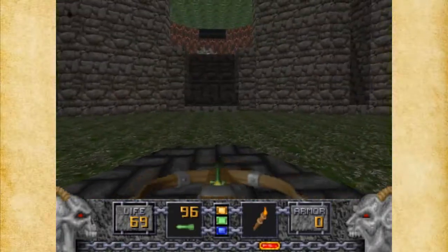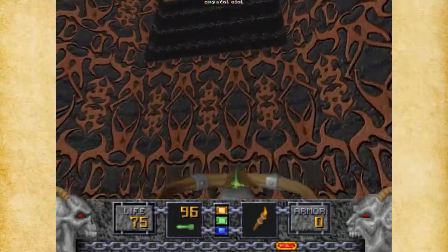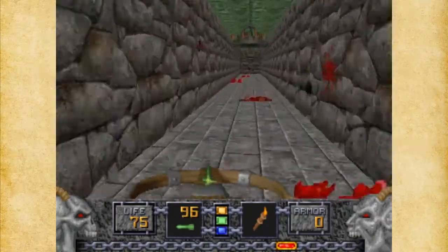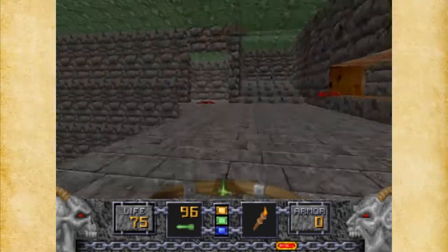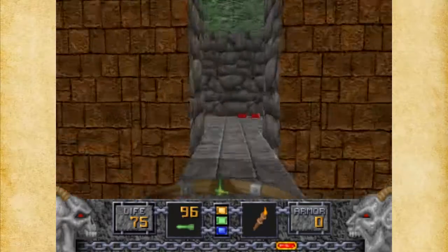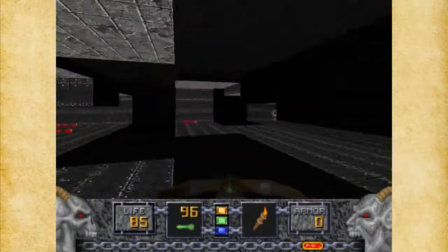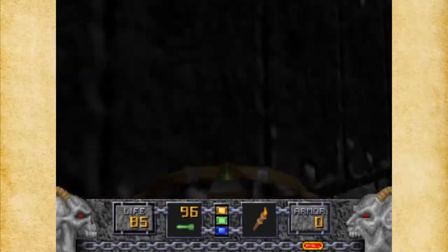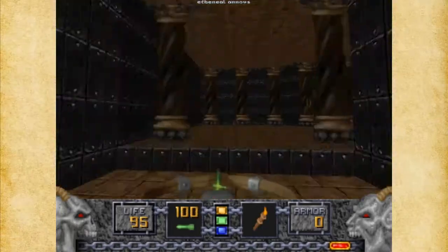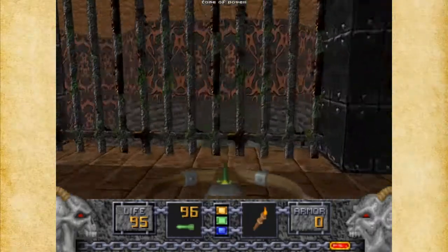I'm surprised my health is where it is right now. That's a really damaging floor. There's something up here — we'll worry about that later. You can see it's a little opening to somewhere else. Let's go to this other area. These crushing ceilings are nice. We've got a secret around here — right here is one of the secrets. And this will open up to where the Iron Liches were. We got another Tome of Power, which is nice. This is a little cage above the Iron Liches — kind of a little zoo, I suppose.